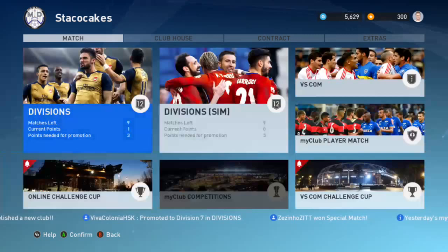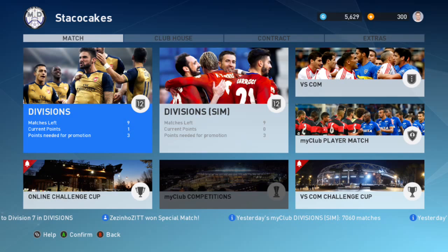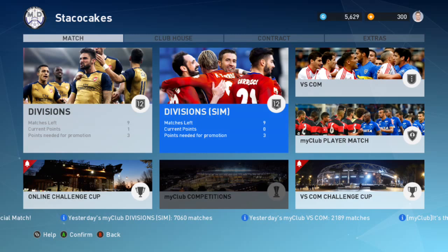On these screens we've got Divisions in the top left — that's just online playing against other people. You beat them to move up to the next division. This is the Sims — you can make a team and play against the computer basically, where the computer controls everything and you just watch the game and make subs if you want.